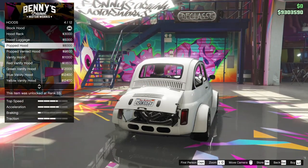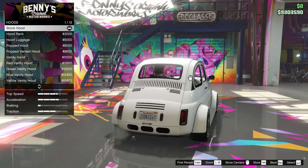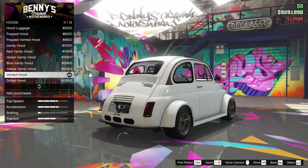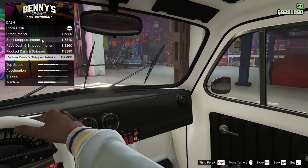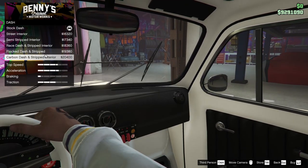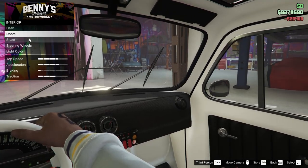For the hoods, there are actually a ton of options we can do. I kind of like the vented hood — we're going to go for that one. I think it makes the most sense logically. For the interior, we've got a lot of different stuff. We can go for a carbon dash — I feel like it doesn't make much sense on this car, but since it's been upgraded as a race car, we'll go for the carbon dash and the stripped interior.